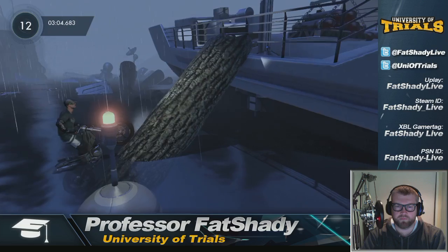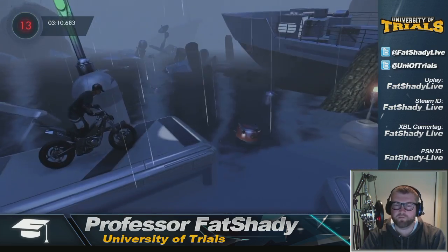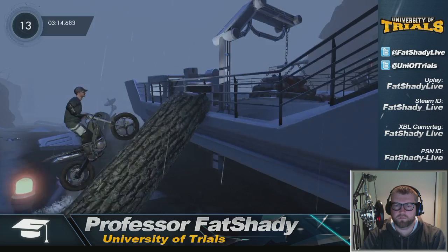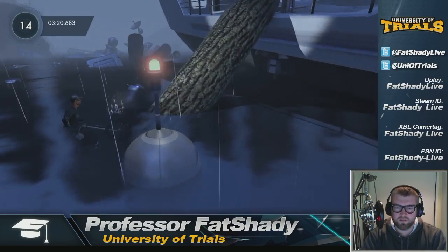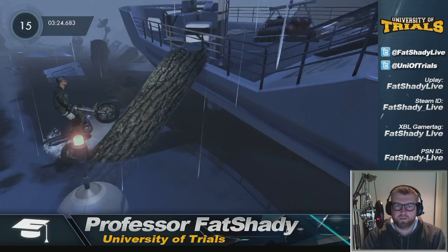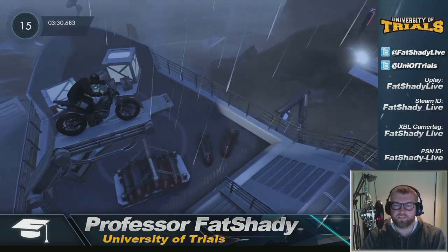Again, steady yourself before you try and proceed. Here, you want to bunny hop and then land with your rear wheel on that platform and just really feather the throttle. So again, steady yourself down, bunny hop. Fail — no problem. Try it one more time. Steady yourself down, and just back and forward, then lean forward to get yourself up and over to this checkpoint.